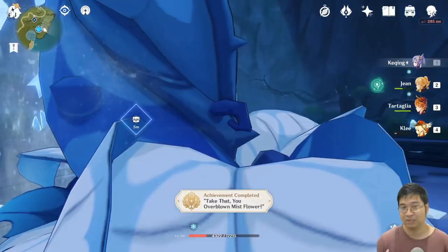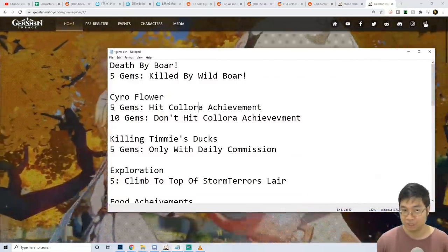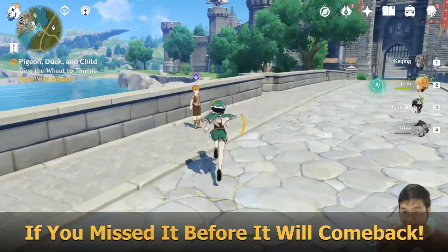There are a few hidden achievements with the quiet flower. The reward for not hitting the flower's cholera is 10 primal gems, and the reward for hitting the cholera achievement is 5 primal gems — a total of 15 primal gems from doing the flower fight differently.